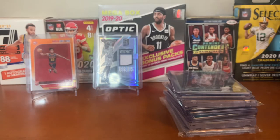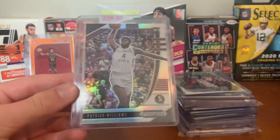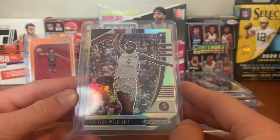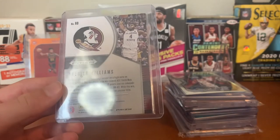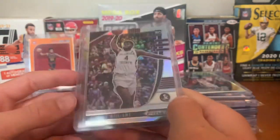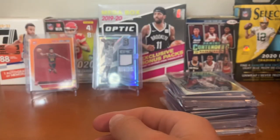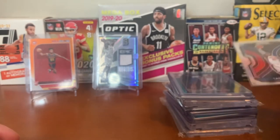For the Bulls we have a Draft Picks Patrick Williams silver — pulled this out of a Draft Picks mega box I got for Christmas. Very happy when I got it. He's a lottery pick. Hopefully the Bulls can figure something out — right now it's not looking too good.